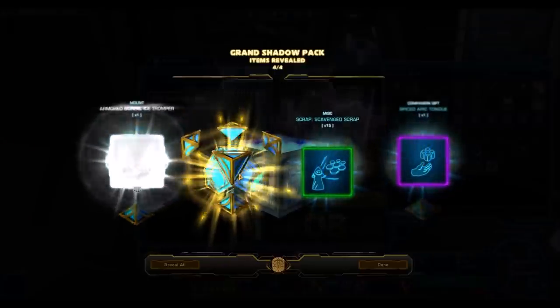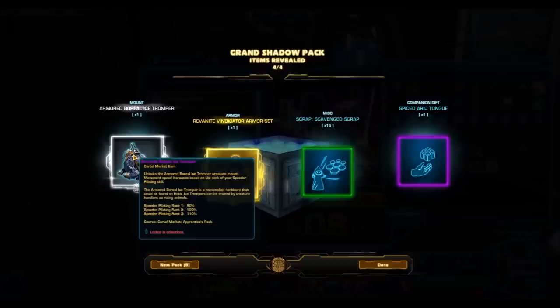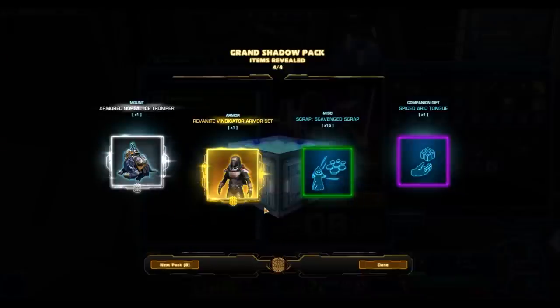Another gold! The Revanite Vindicator's armor set and the Armored Boreal Ice Chomper. So far, so good. That is a nice silver mount. The Revanite Vindicator — anything with the word Revan in it will sell very well on the GTN. Definitely this armor set is awesome. I thought it was actually a silver armor set, but I guess it was gold.